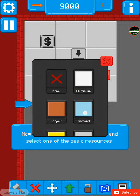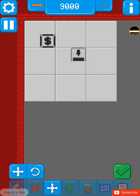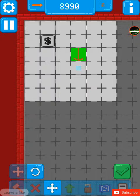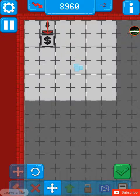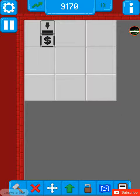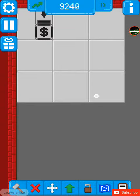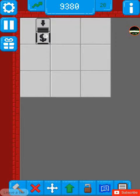The starter produces materials. I could just choose diamond — all the materials sell for the same. Now it's making diamond blocks, so I have to drop those in the seller to sell them. See, it's selling the diamonds into this seller — that's what sells the stuff.